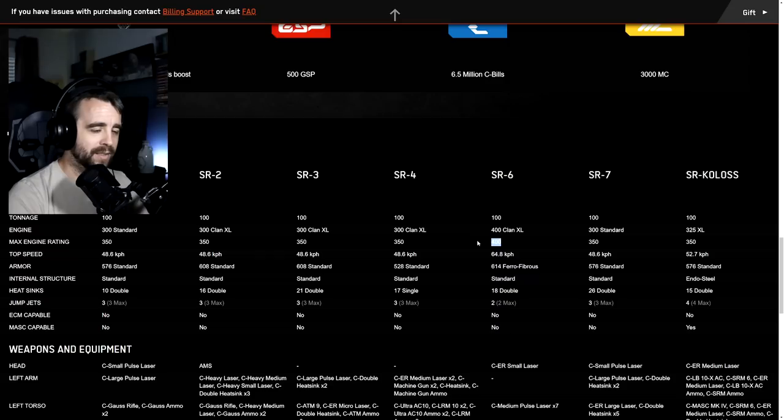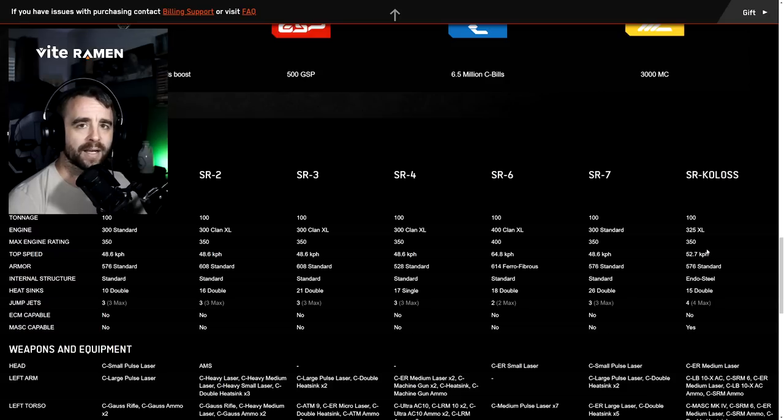All variants are capable of jump jets - max of four on the Koloss, max of two on the SR6, and max of three on the rest. There is no ECM on any of these, which is interesting - not even on the hero version. The only one capable of MASC is the Koloss. With a 400 XL engine and MASC, this could potentially push upwards of 80-90 kph - similar to the Spirit Bear - which is quite impressive for a 100-tonner.